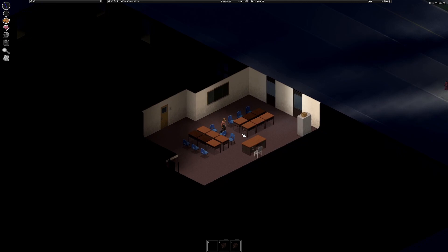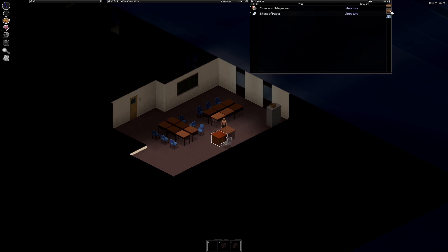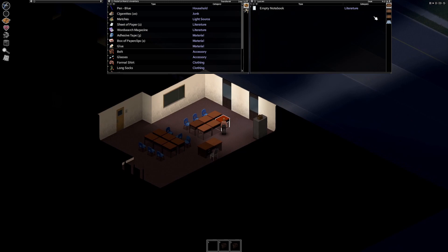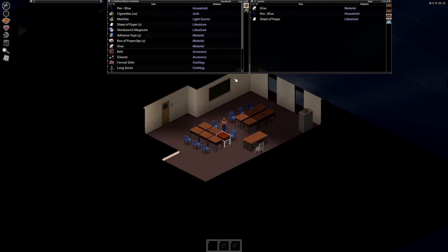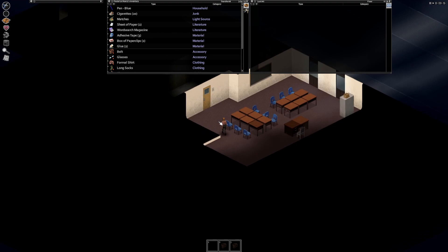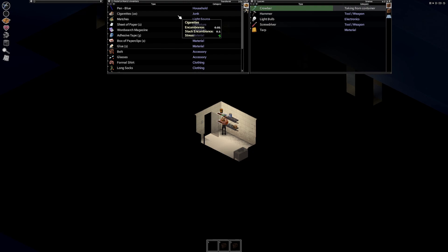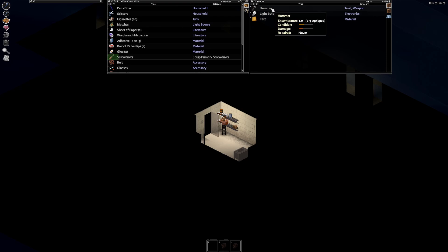I think I'm in the school — yep, I'm definitely in the school now. Mechanics Volume 4, don't need that. Wait, scissors — that's better than a pen. There's some glue, I'll grab that even though I'm not going to need it right now. I'm kind of a hoarder when it comes to things — I grab a lot of stuff I probably don't need. Oh, here we go — a screwdriver and a hammer!